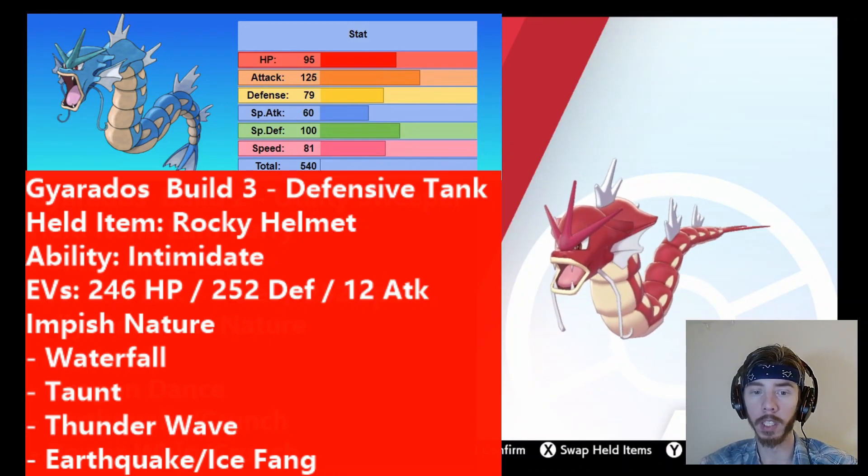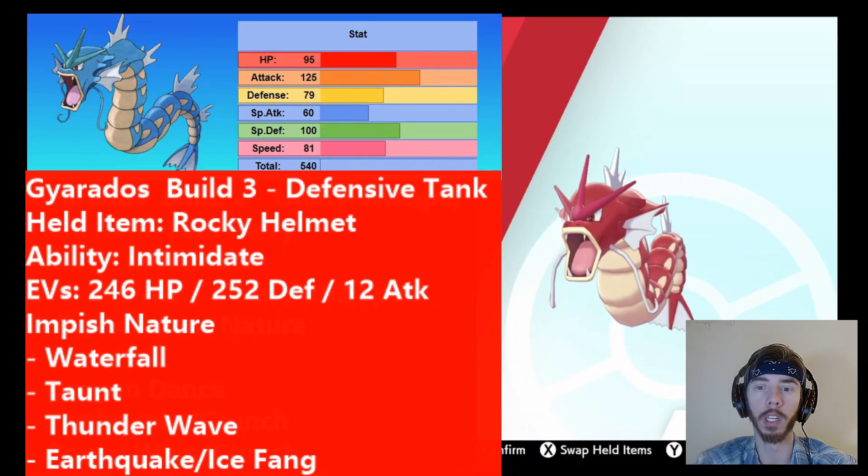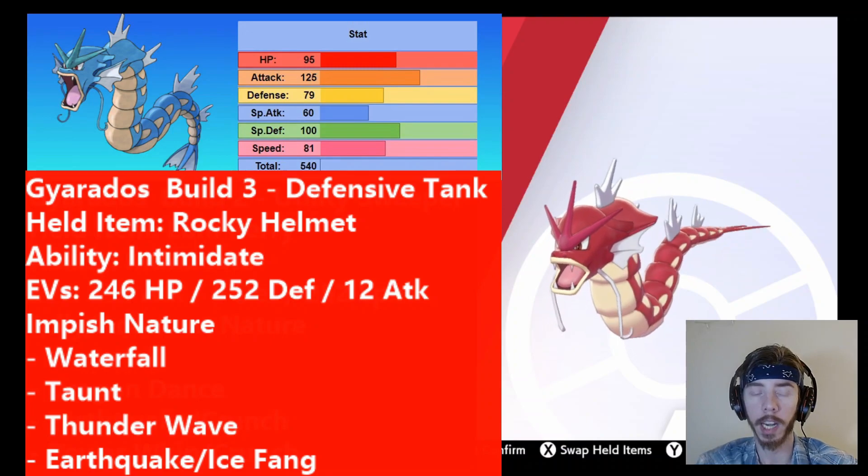Thunderwave is obviously good because you can paralyze opponents — so in addition to continuously lowering their attack with Intimidate, you're also paralyzing them, which is really strong. This EV set is built to take hits. Let's say you have an Arcanine out and you know your opponent's going to throw a huge Water-type move at it — you switch into Gyarados. Gyarados takes the hit. If it's physical, it literally does nothing because its defense is so high. If it's special and it's Water, Gyarados's base 100 special defense means it still probably does very little damage. You get the Intimidate off and then switch Gyarados out again, or Taunt a setup Pokémon, or paralyze someone.